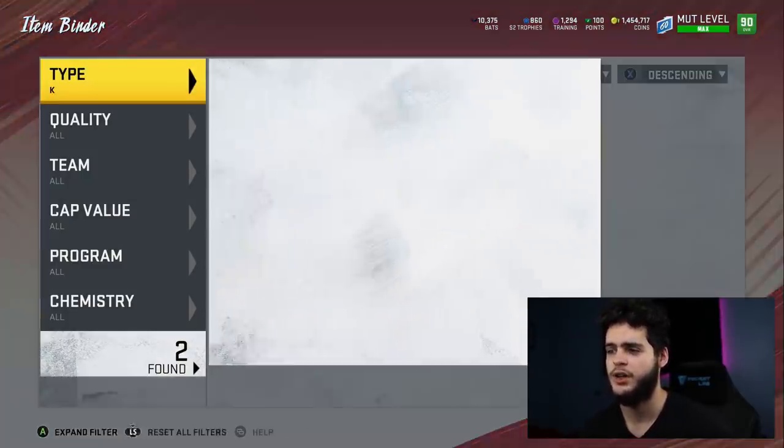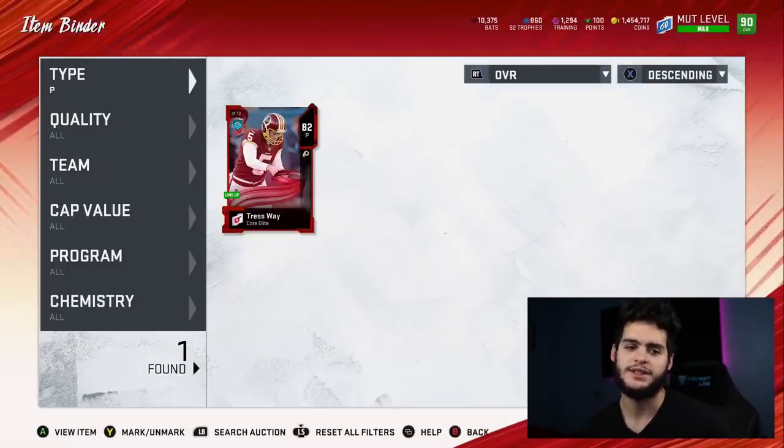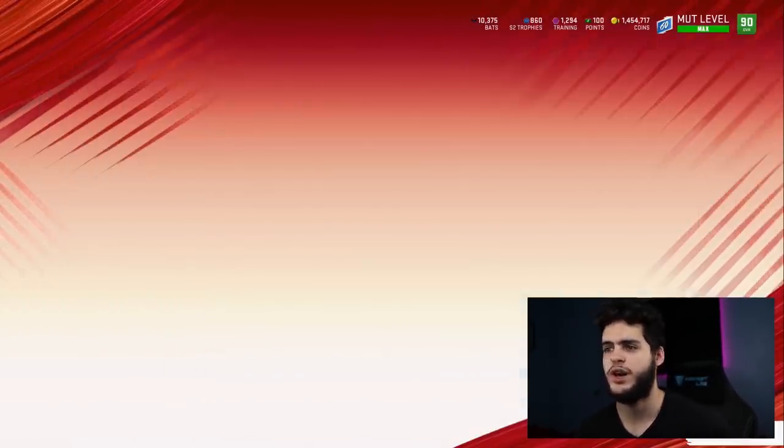For kicker I got Graham Gano and Josh Lambo — I use Graham Gano. I probably should pick up a new kicker. I use Trey Way at punter. Let's head on over to the lineup screen real quick and show you guys the team in full.